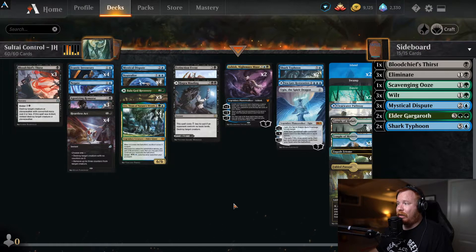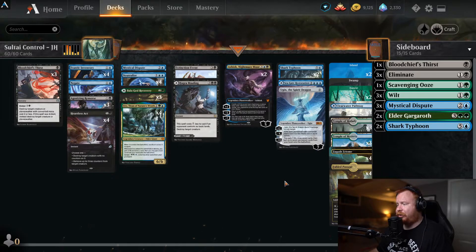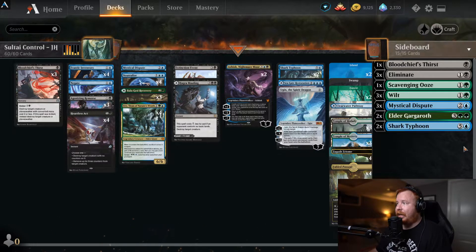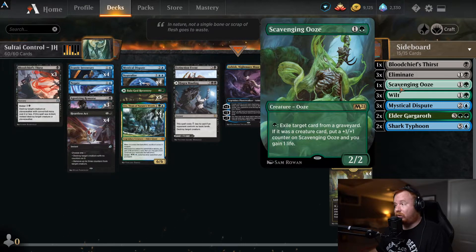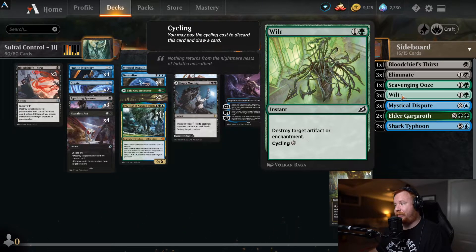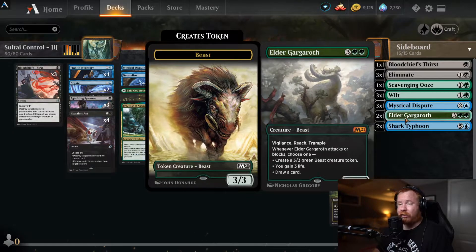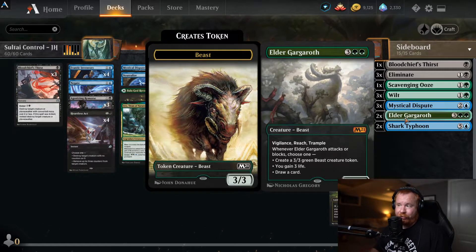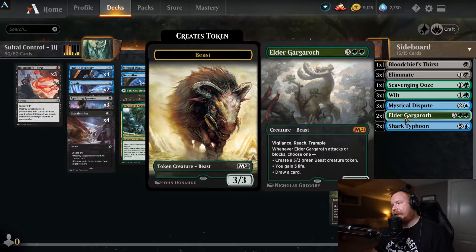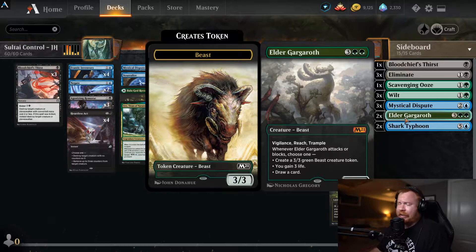For the mana base: two islands, a swamp, two forests, three Clearwater Pathway / Murkwater Pathway, three Temples of Malady, three Temples of Mystery, four Triomes, and four Fabled Passages. Sideboard includes: another Bloodchief's Thirst, three Eliminates for more removal, Scavenging Ooze for removing escape cards from graveyards, three Wilts for artifact and enchantment removal, the rest of the playset of Mystical Disputes, two Elder Gargaroths, and two Shark Typhoons. Elder Gargaroth: three and two green, vigilance/reach/trample — whenever he attacks or blocks, choose one: create a 3/3 green Beast token, gain three life, or draw a card.